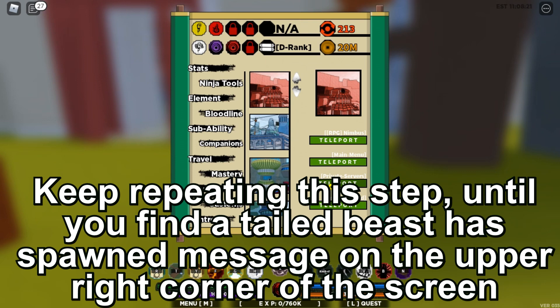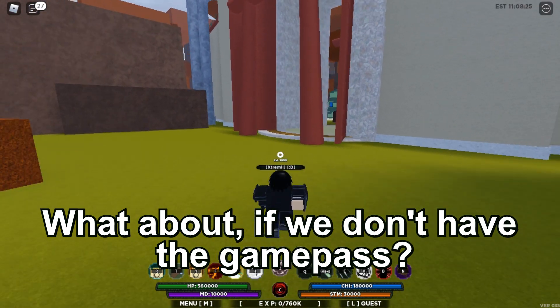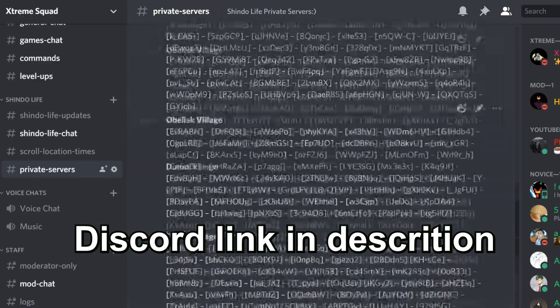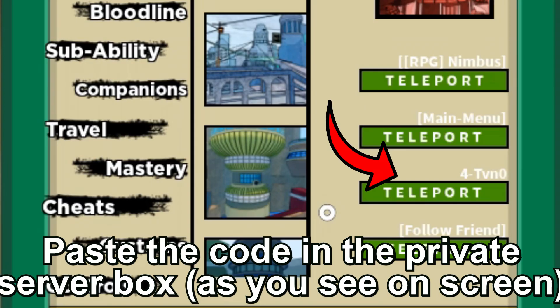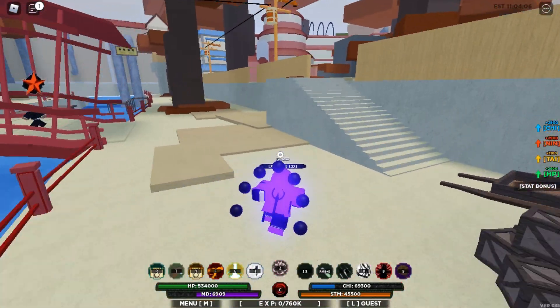Now most of us, including me, don't own the private server game pass — so here's how we do it. I have a huge list of private server codes on my Discord server. All you need is a set of two private server codes, and then you can hop from one private server code to another until you find the tailed beast. This works really well, and that's how I got my tailed beasts.